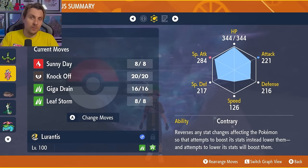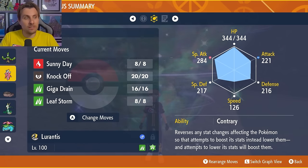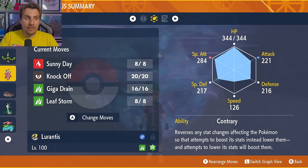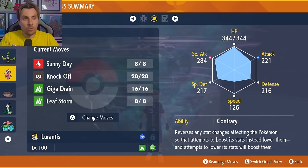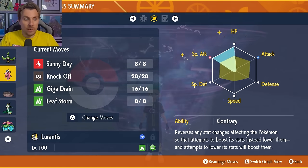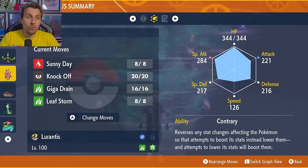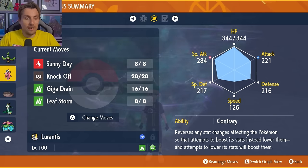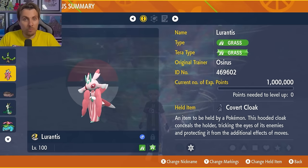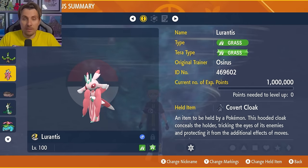With the Contrary ability, any stat drops are flipped — so Leaf Storm, which normally lowers Special Attack by two stages, actually gives you plus two. You only need to use Leaf Storm three times to reach plus six, then use Giga Drain to recover health as needed. The EV spread is 252 in HP and 252 in Special Attack with a Modest nature, remaining EVs in Special Defense. Lurantis is available in the base game and is a very solid, reliable option.